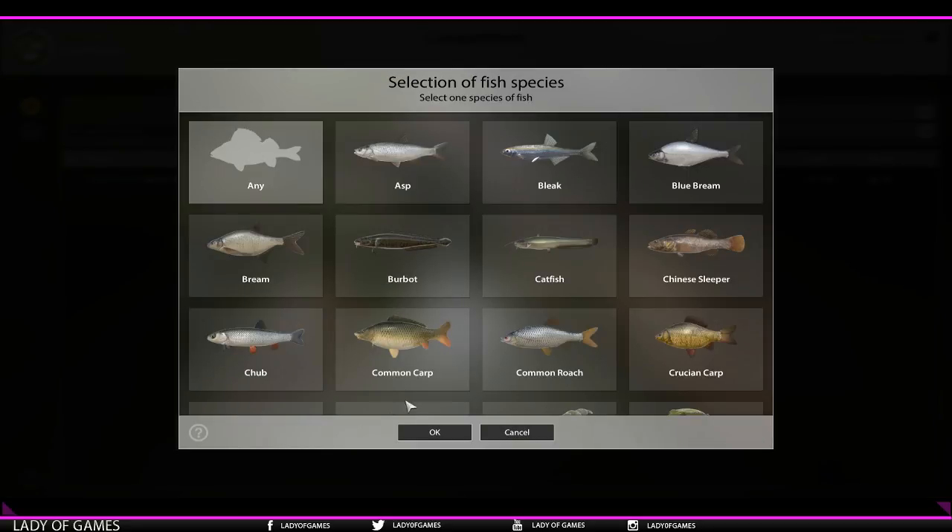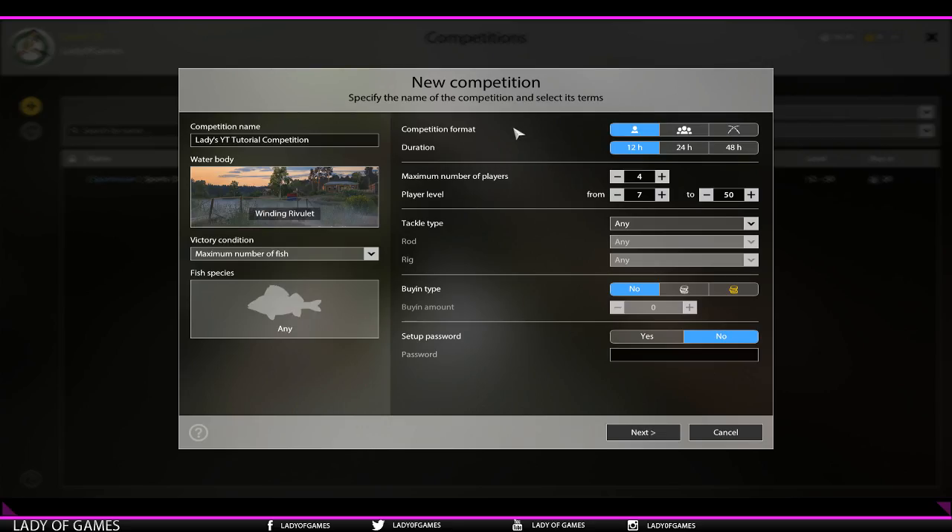Let's go with maximum number of fish and select 'any'. Over here we have competition format. Since we're in the first stage, currently you can only do all against all or one versus all. Team versus team and dual (one versus one) will be added in the future. For duration: 12 hours, 24 hours, or 48 hours - these are in-game hours. In real life time, 12 in-game hours equals 30 minutes, 24 equals one hour, and 48 equals two hours. Maximum number of players can be set from 2 up to 16.